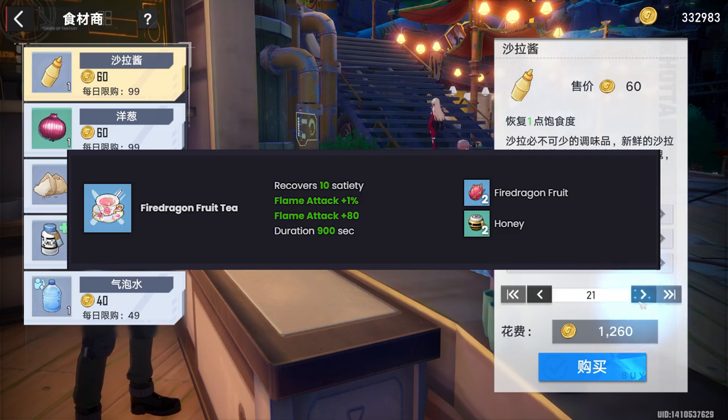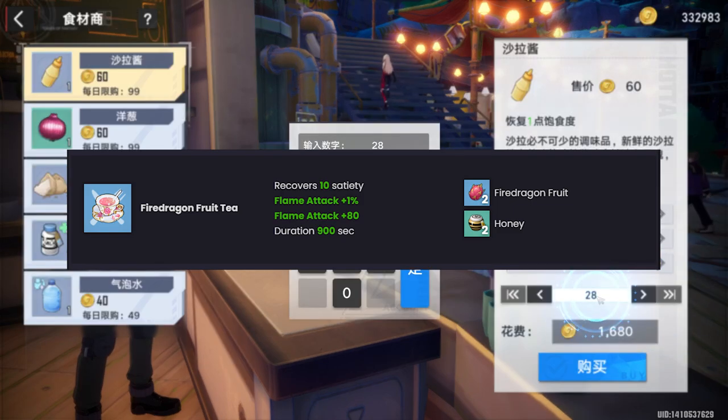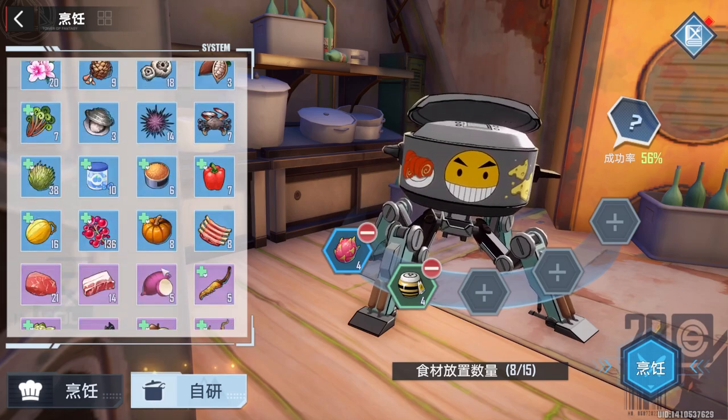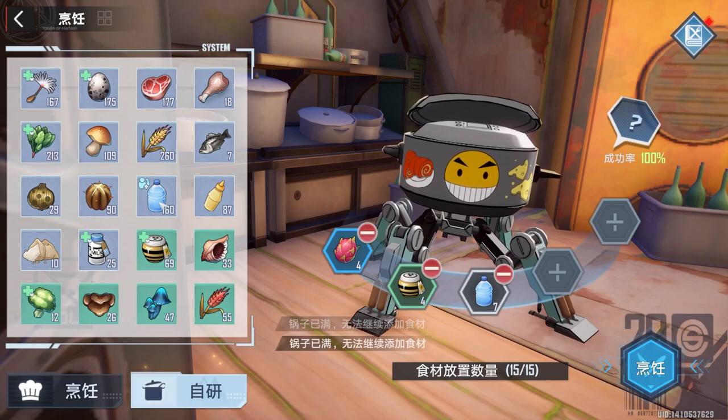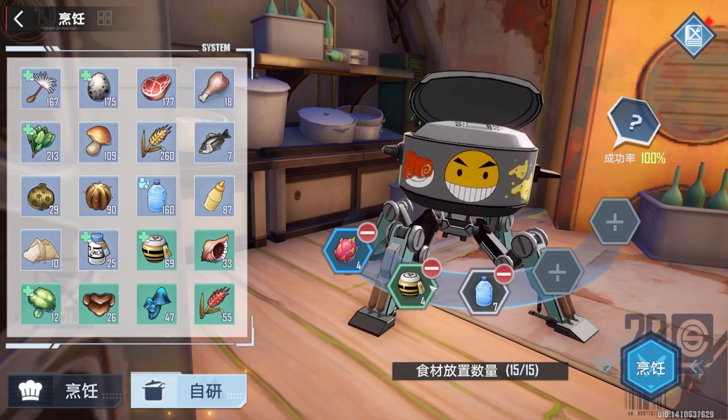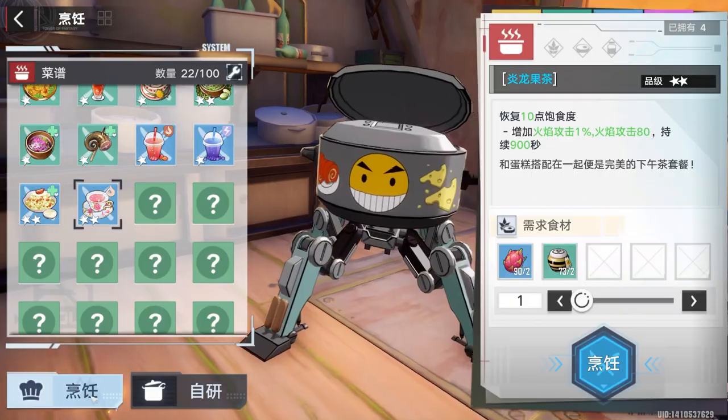This next food gives fire attack percentage for 900 seconds — a great food for your DPS arsenal, especially if you have King. We're going to do the water trick here. You can see I added four dragon fruit and four honey, and we're going to use the water trick in order to learn the recipe. I think I already knew the recipe when I made this, but it still got us the same results with the same item.